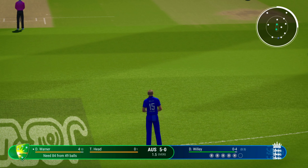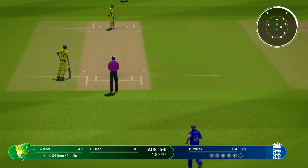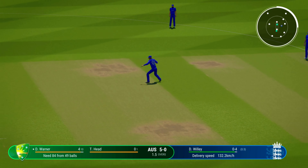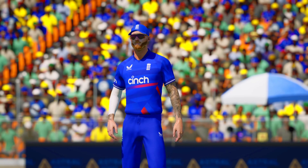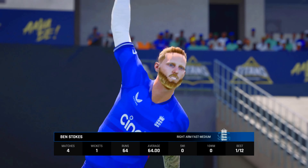Time to keep the pressure on now — great ball that last one to find the edge. It's just a case of finding the same spot. Can't get that outside the ring field. End of the over — four off it. Australia are five for none. Stokes, the pace bowler, coming into the attack.